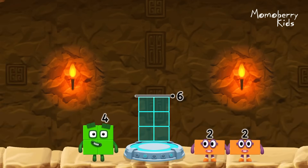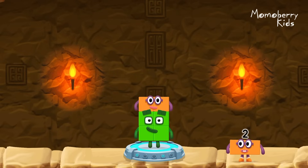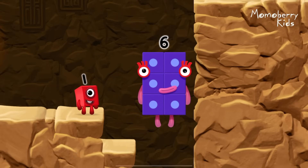Add number blocks to make six! Four, two. You got it! Four plus two equals six. Six! Fantastic!